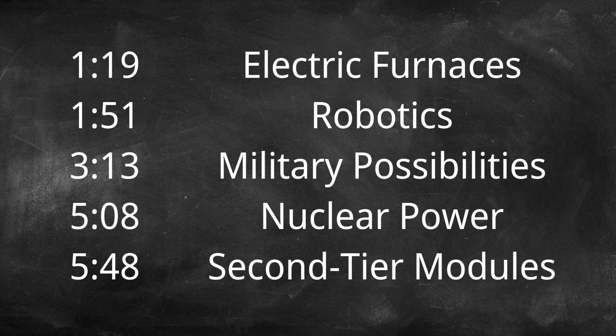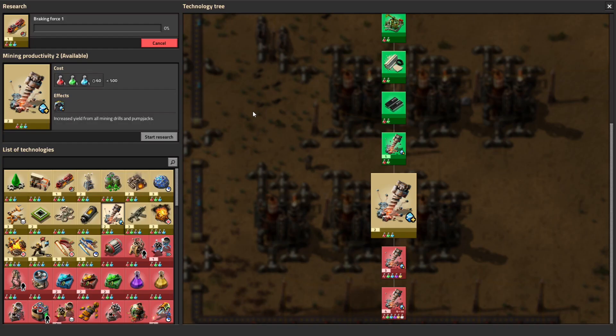Welcome back everyone to Factorio Demystified, diving into mid-game science choices - that is, blue chemical science. This is going to be a much different episode than usual; we're not actually going to be adding anything physically to the factory, just looking at what our options are going forward.